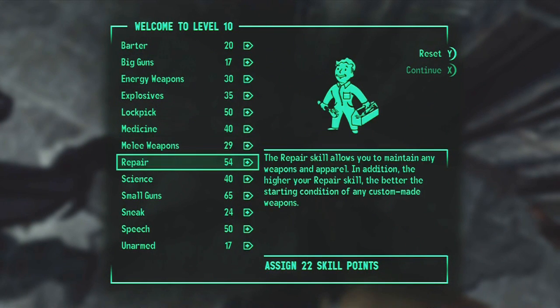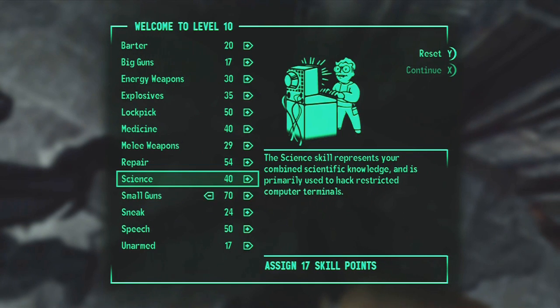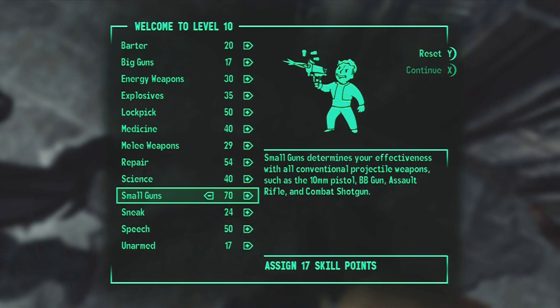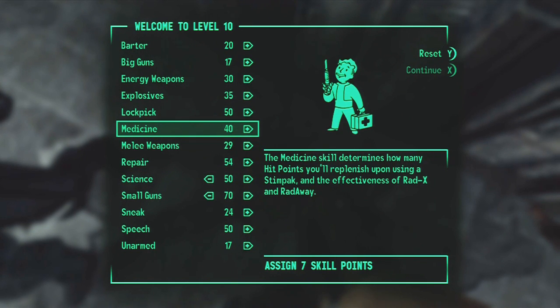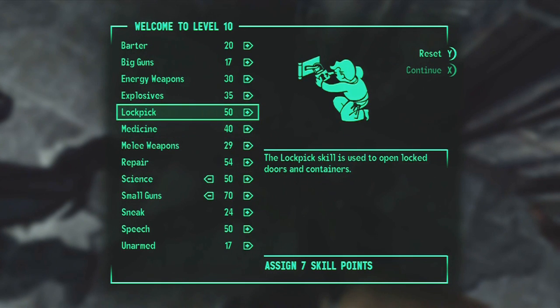All right, I'm level 10! I'm going to put small guns up to 70 as per usual, which with what I'm wearing will actually be up to 80 with equipment bonuses. And as I said, I'm going to put science all the way up to 50 so I can access average terminals. I'm not going to focus too heavily on science - I think I'll focus mostly on lockpick after this.